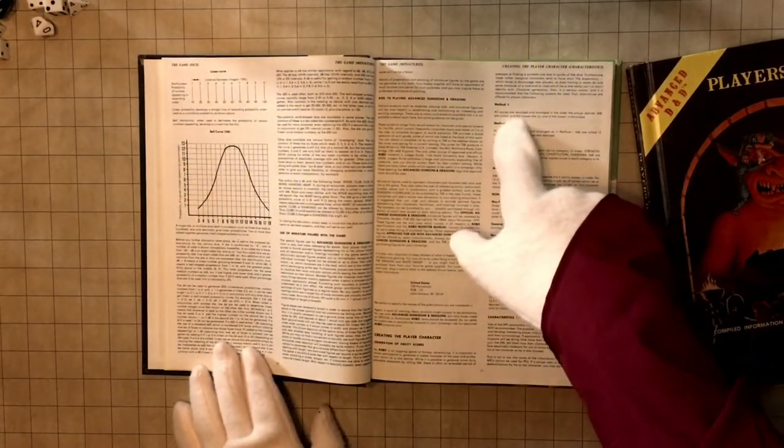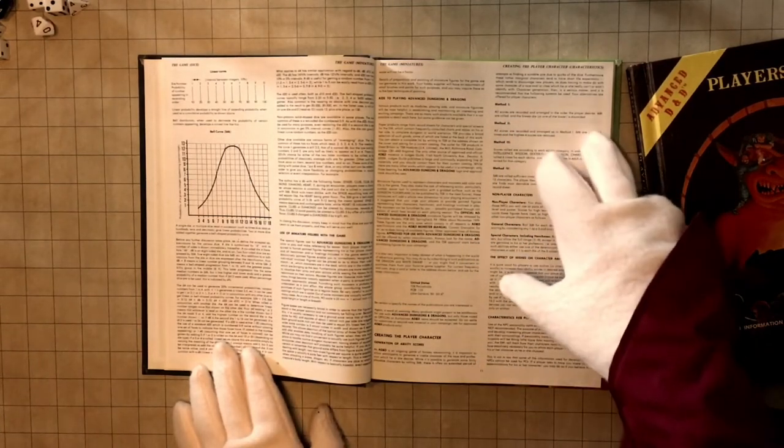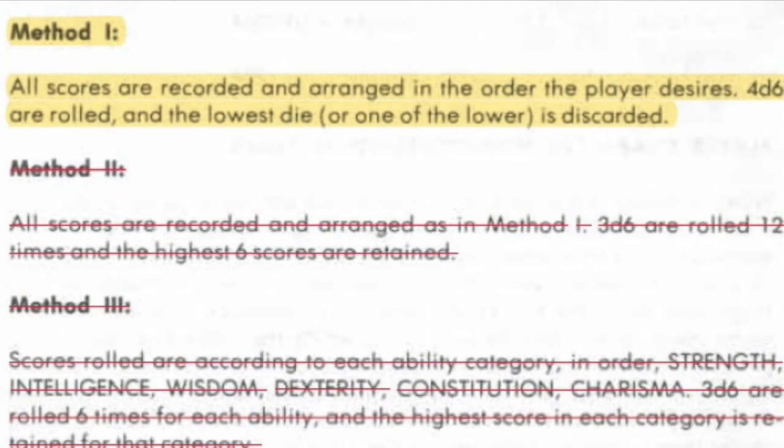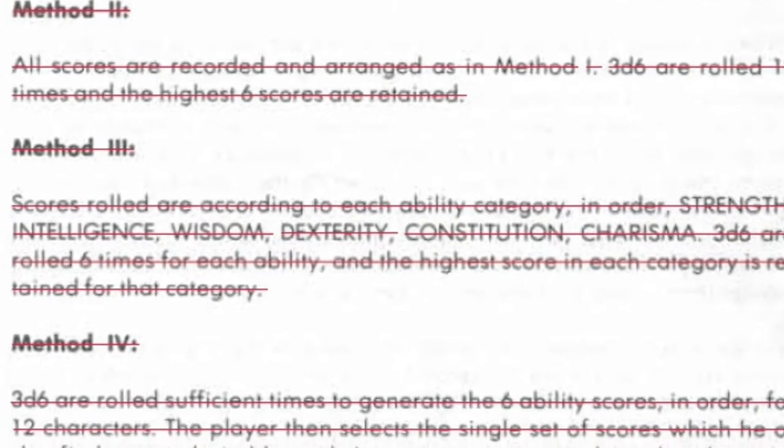There are four rolling options here: one very good one, and three needlessly overdone methods that you should ignore because they are dumb. Method one — rolling 4d6 and dropping the lowest, then assigning the stats as desired — is just right for the needs of this game. It's quick, efficient, and variable. Anything else is superfluous.